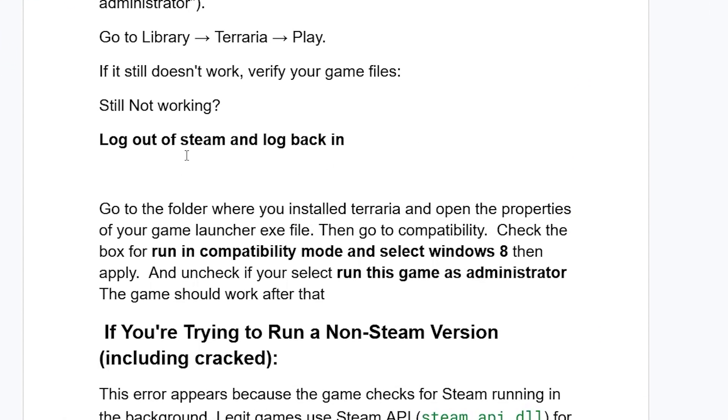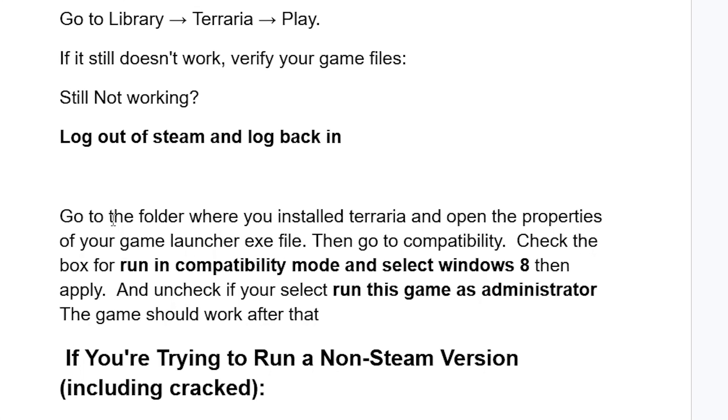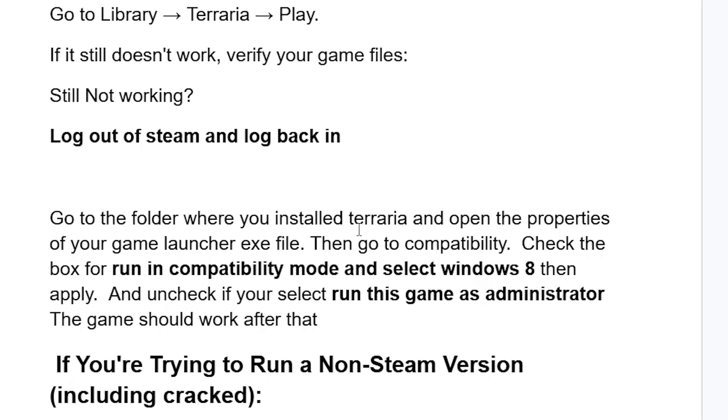Log out of Steam and then log back in. Also, go to the folder where you installed the game and open the properties of your game launcher executable file. Then go to the Compatibility tab, check the box for 'Run in compatibility mode,' and select Windows 8. Then apply the changes.